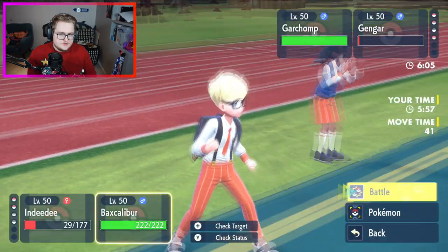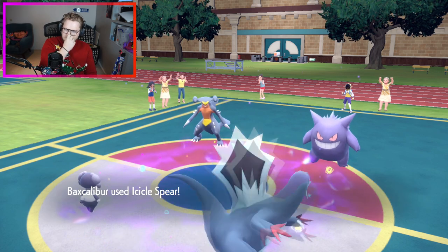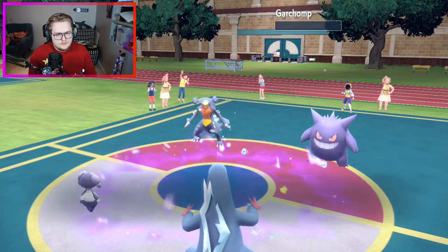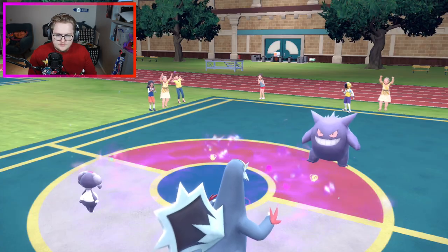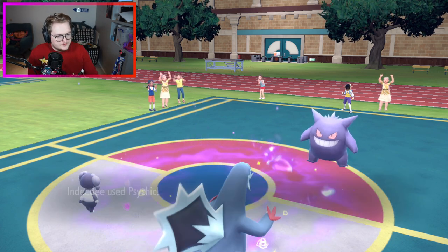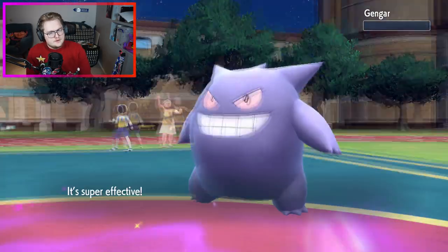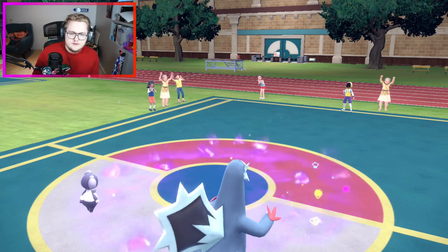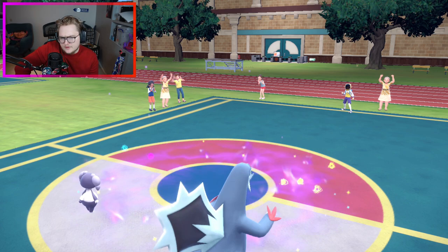So I'm able to just sidekick here and I'm just gonna icicle sphere the Garchomp. There we go. My Indeedy is certainly slower than Gengar so I'm able to sidekick that. Luckily he didn't protect earlier when he earthquaked, so that gave me the option to actually kill it as well, because if it still had a sash he could reverse trick room - which would have been kind of annoying, not gonna lie.